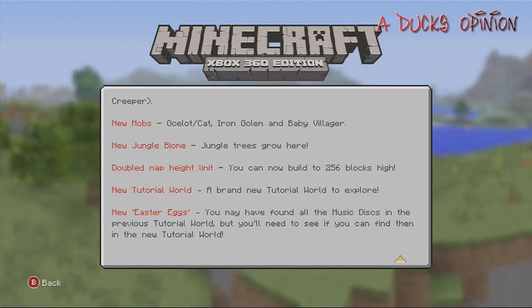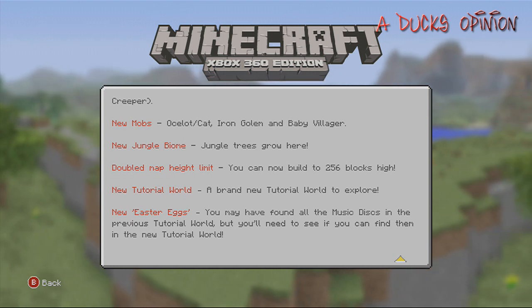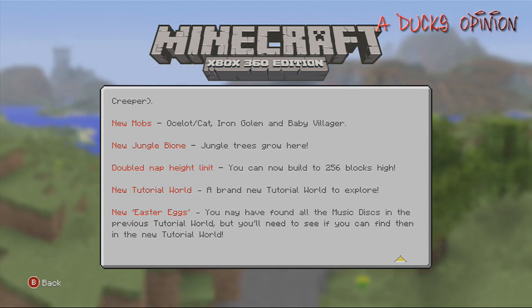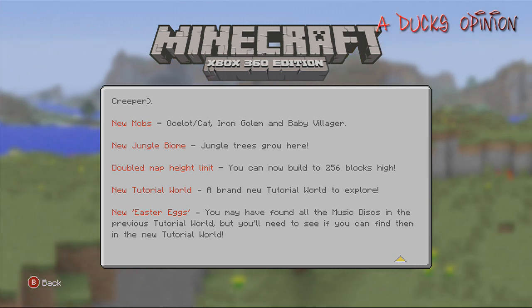Of course the biggest news of all is the new jungle biome — we'll be going over that and checking it out very soon. Also, you can now build up to 256 blocks high. The limit was around 100 and something before, so now it's well above 200 and we can build a lot higher, which is going to switch things up.